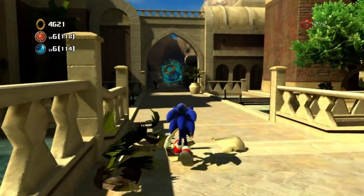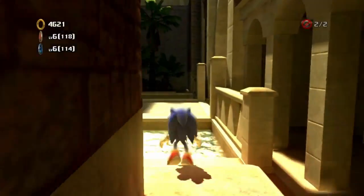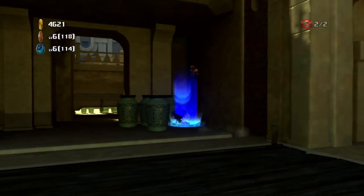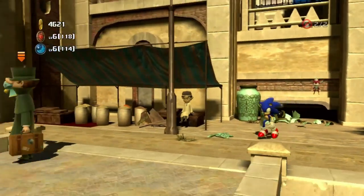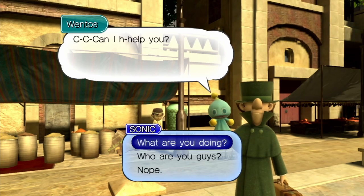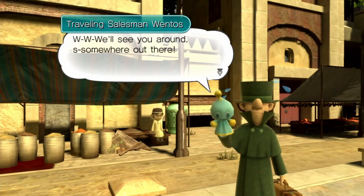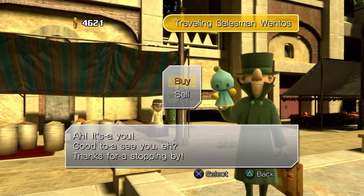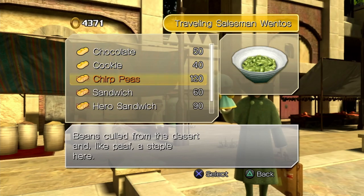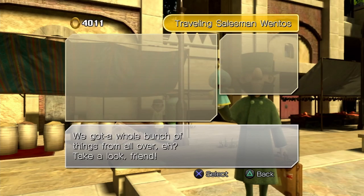Now the search for the two random Moon Medals begins. I'm probably going to edit this random wandering out, because I'm just trying to find them. I don't really have anything to say about this. Oh hey, we found Wento's again. We can actually buy stuff from them now — cool. Wento's tends to give you things at a discount from the normal price, so it doesn't hurt to see what they have.